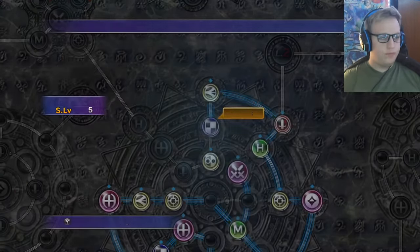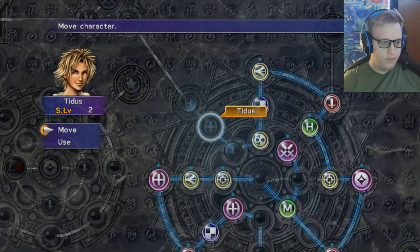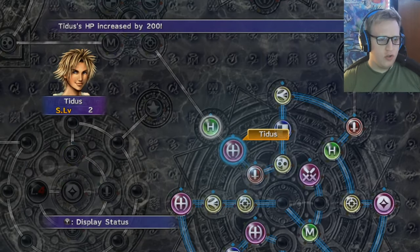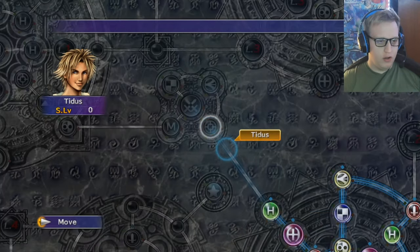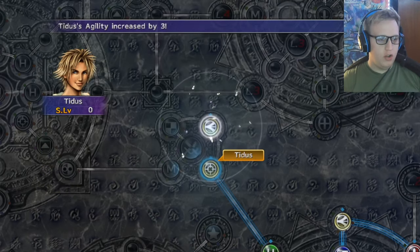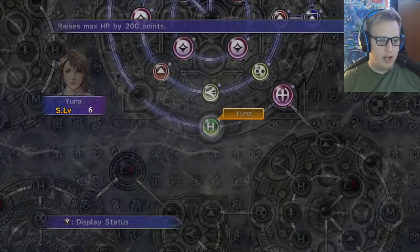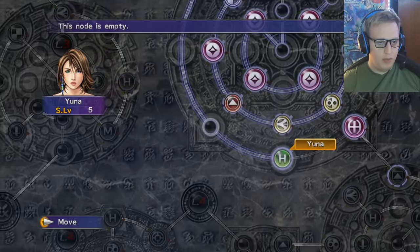Let's start with Tidus. Moving-wise I think I can move him right here and get all three — get the Ability Sphere, which is Provoke. Nice, not that he's that tanky but sure. Strength by one, thank you. Yeah, it doesn't seem to have traditional levels at all. Oh, the HP — that was nice. Nothing else we could use there. Let's go ahead and get up here and use a Speed Sphere. I'll probably just start grinding slightly like this in between each episode.